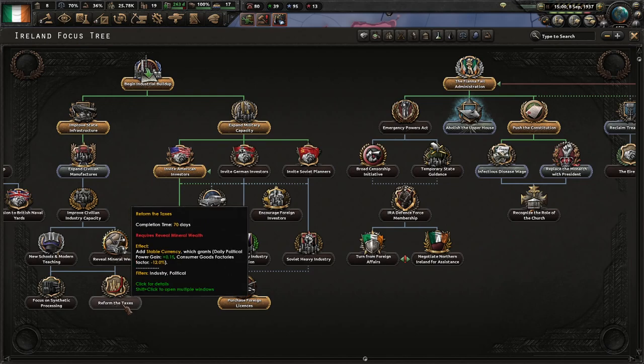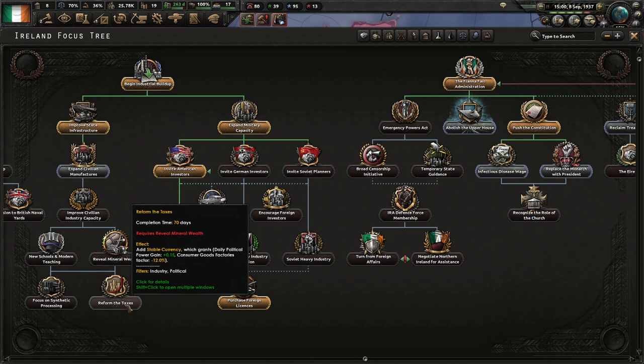Plus 0.15 physical power gain — that's a flat increase. Not a percentage of resistance, just a flat straight value.